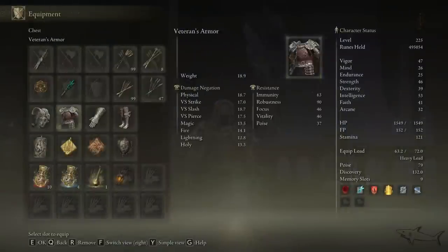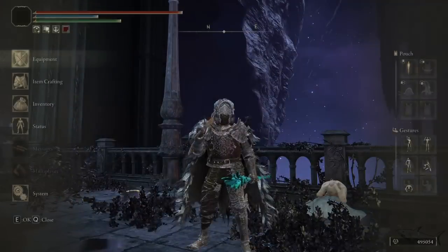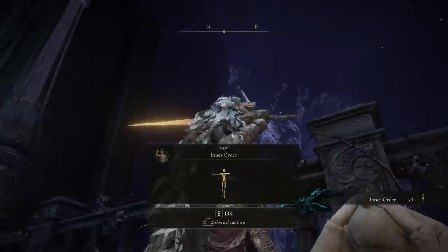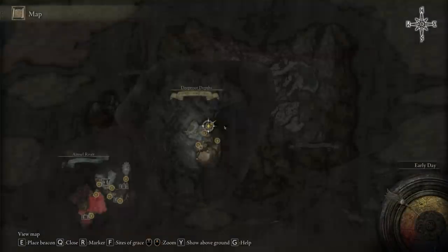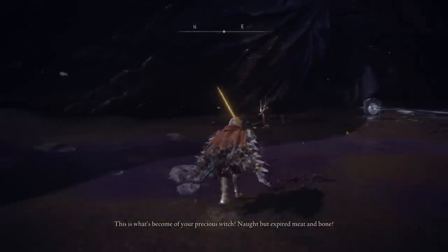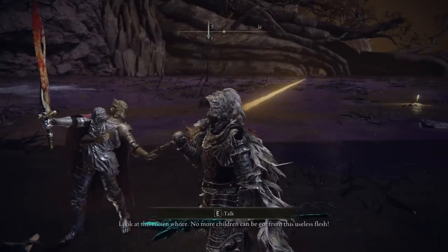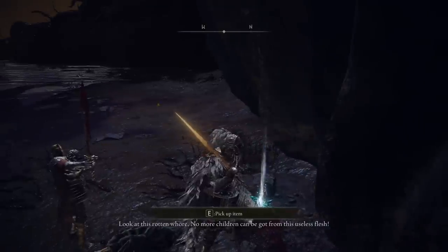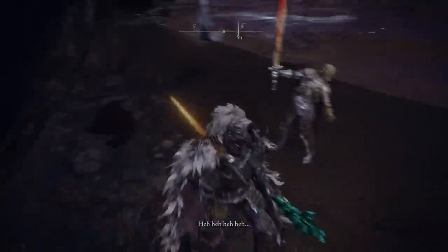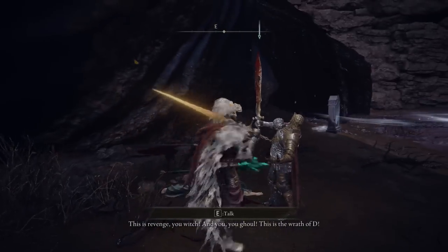The armor is one of the coolest-looking armor sets you can have. You're going to give him the armor, and the next step will be the final one. Go back to Fia's world one last time and you'll find her dead with D's brother next to her body. He'll give you a dialogue you can talk with him, but it's not very important. You can attack him to get the sword, but there's another option — just rest at that site of grace after talking with him and he will be gone, and you'll get both the armor set and the sword.